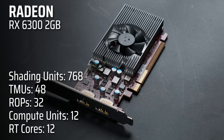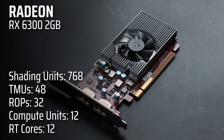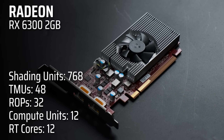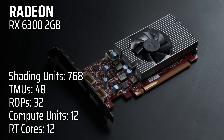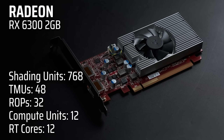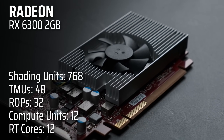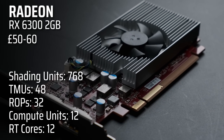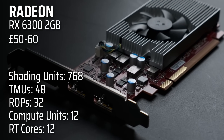It has 768 shader units and 12 compute units, the same as the integrated graphics found in a lot of recent Ryzen APUs. But don't let that fool you — its slower clock speeds and 2GB of VRAM mean that it's way slower than even a Steam Deck. You shouldn't buy one of these GPUs, but if you can find one they cost about £50-60, so they are at least better value than a GT 710.